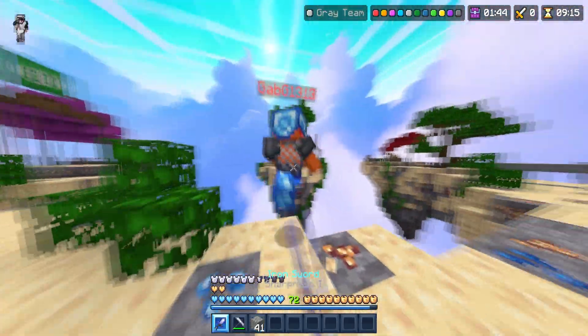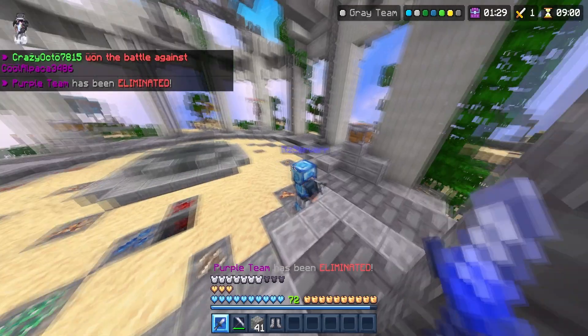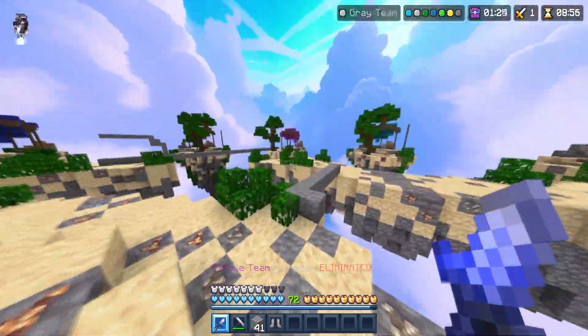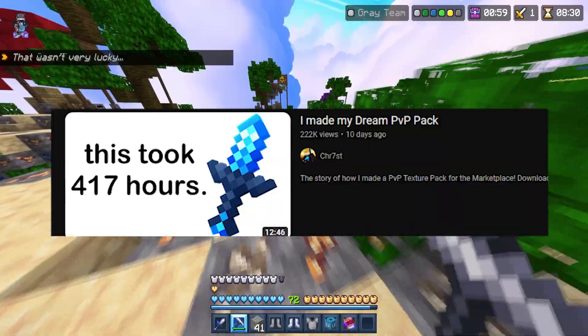Alright, so this is going to be our first PvP battle here. That was easier than dropping a like right now. A couple things I'm noticing right off the bat: first of all, the crosshair is nice, that's also a little bit different here. Why am I finding the strongest opponent in this lobby? Now if you're watching this video, you probably watched Christ's video, which is probably one of the most popular battle-off videos at the moment.